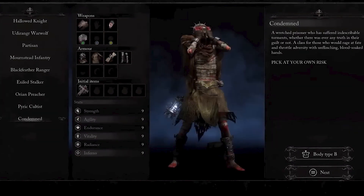The Condemned class is for those up for a very good challenge. It comes with the following stats: strength 9, agility 9, endurance, vitality, radiance, and inferno all at 9. If you feel like you can master this right away and you're up for that challenge, choose this class. It also comes with a twist — if you love to push enemies off ledges or kick them with a diving kick, this is the class for you.